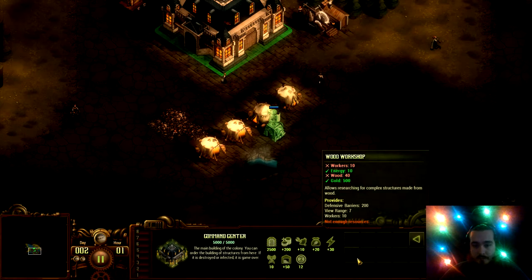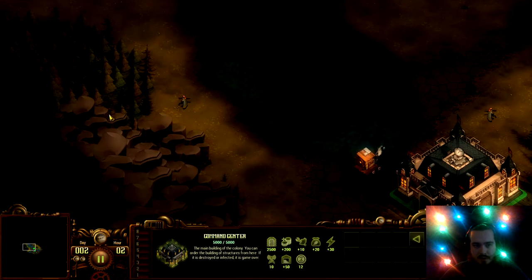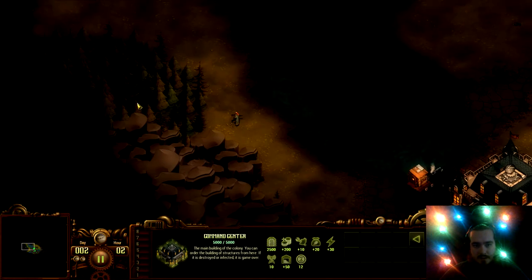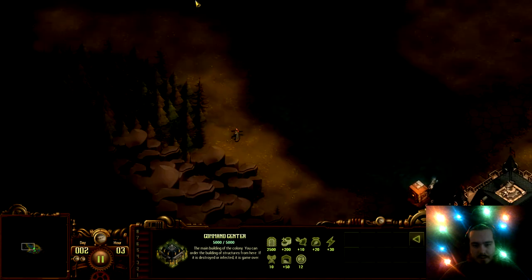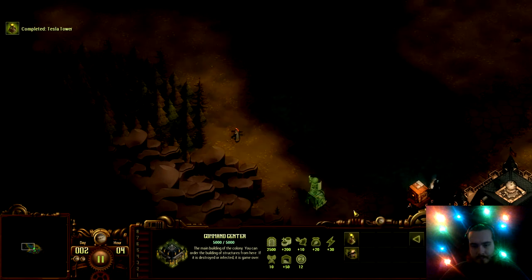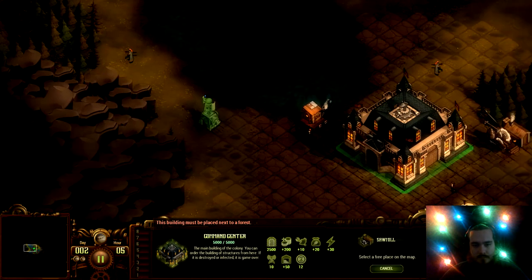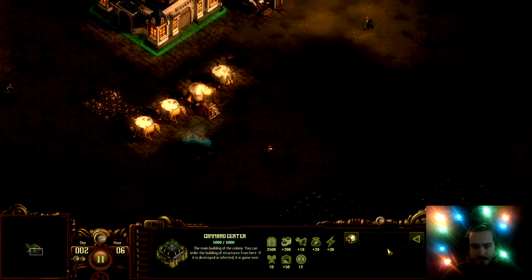The tents suck, I need my upgrade. Wood workshop of course — more workers and more wood. That forest would be nice, let's expand up that way a little bit. Can't reach up there yet, throw some more tents down quick.